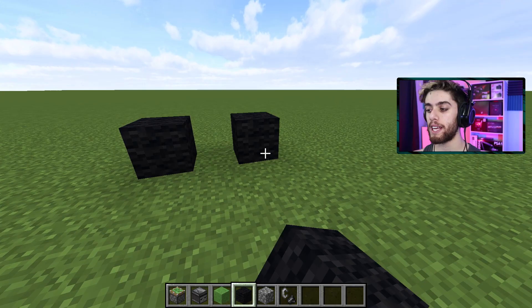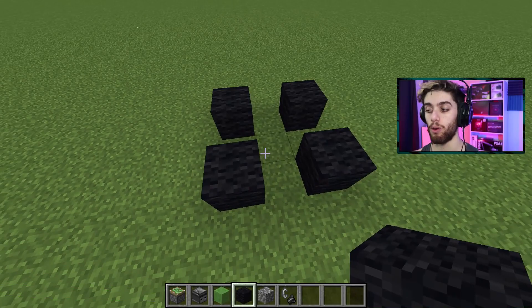First up, take out your wheel blocks and in a three by three square, place down wheels with spaces in between them, just like this — wheel, space, wheel, space, wheel, space, and so on.